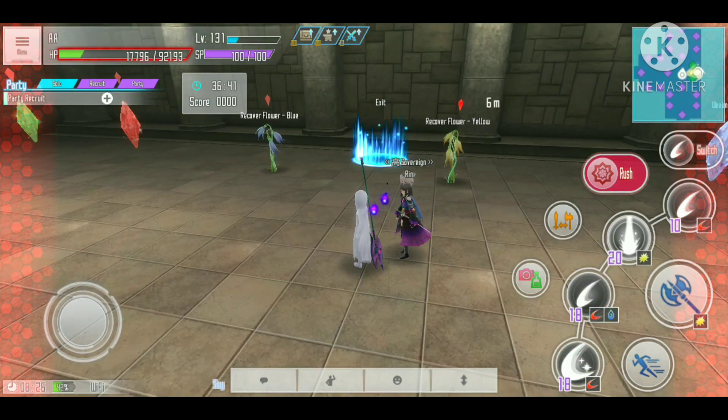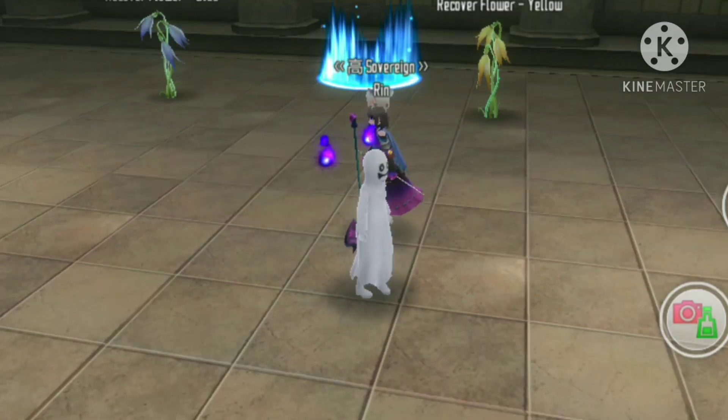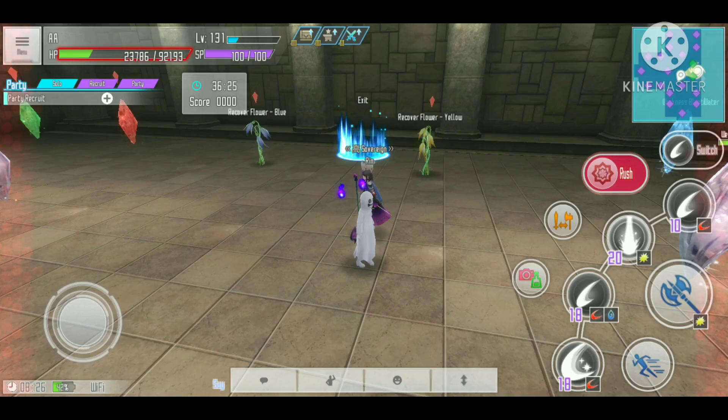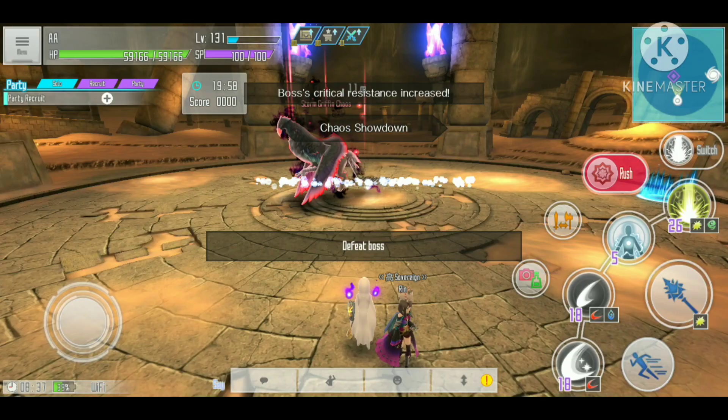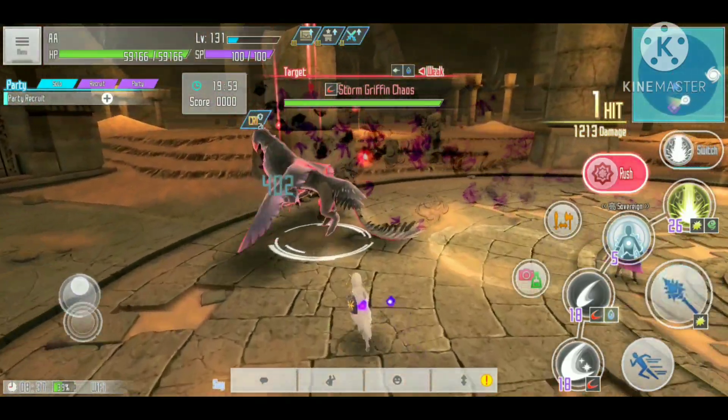Now let's look at the second effect, which gives healing of 1.3% HP per 3 seconds — that is very nice. In this situation I'm using the Saachi skill that reduces healing effects, but because this healing is not from plants or potions, we still get the full amount of healing.